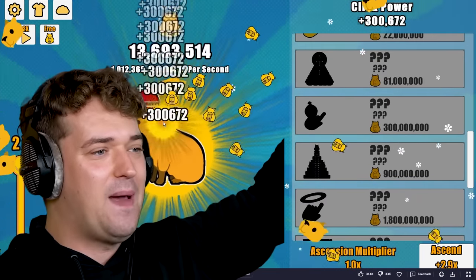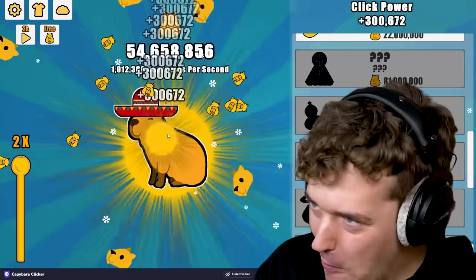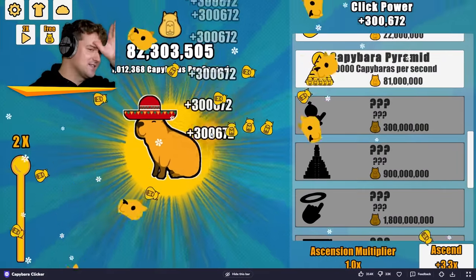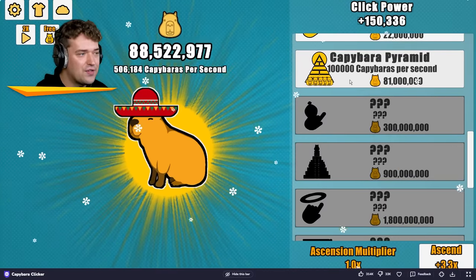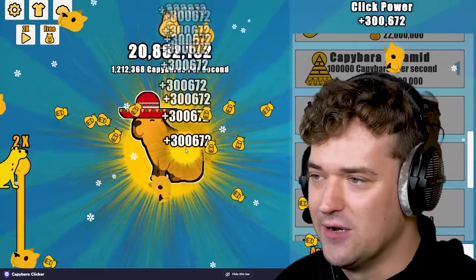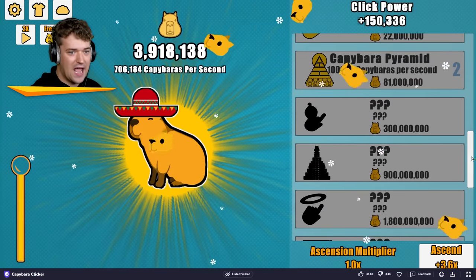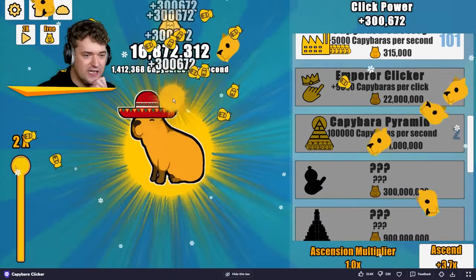Let's get to 81 million of these bad boys. Honestly this is going super fast. Our plan to take over the world with giant man-eating hamsters has begun — they only eat leaves, don't panic, they don't actually eat human beings. This adds 100,000 capybaras a second without clicking, that is definitely worth getting more of. Let's get another capybara pyramid. And then I think we should probably just get more emperor clickers, because they are just really good to have.